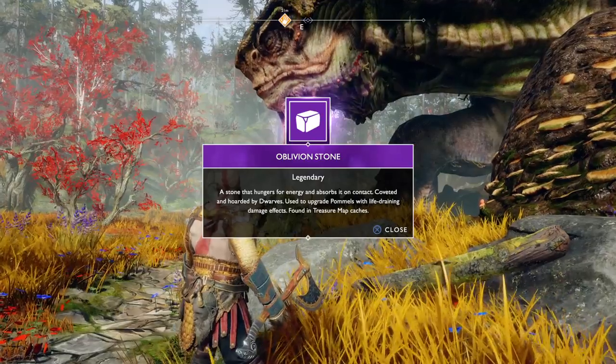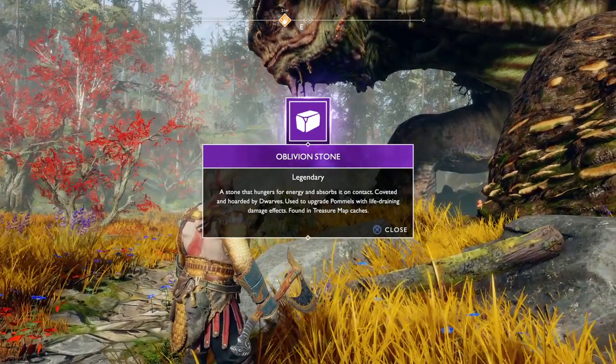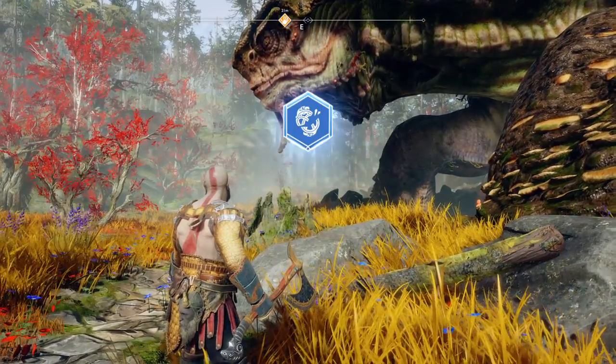You receive an Oblivion Stone — a stone that hungers. It absorbs on contact, coveted and hoarded by dwarves, and is used to upgrade pummels with life-draining damage effects. It's found in treasure map caches.